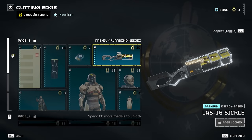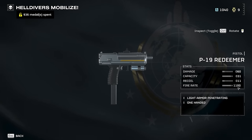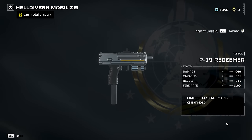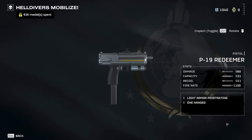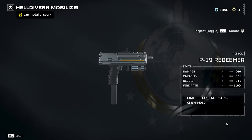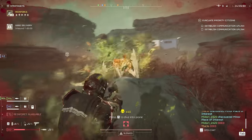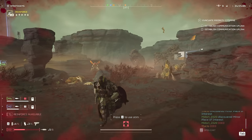For the pistol, there's only one option to pick and that's the P19 Redeemer. It's better than the starter pistol and every other pistol in almost every way. It's got 60 damage per shot — which is funny because it does more than the assault rifles — holds 31 bullets, and it has a crazy good fire rate perfect for melting any bugs that jump on you. It can also be switched to semi-auto to help save ammo in case you're on your last mag, or if you just don't like the recoil on it.